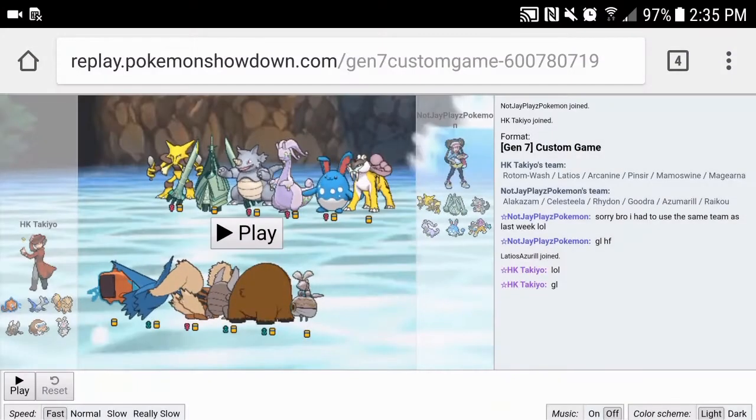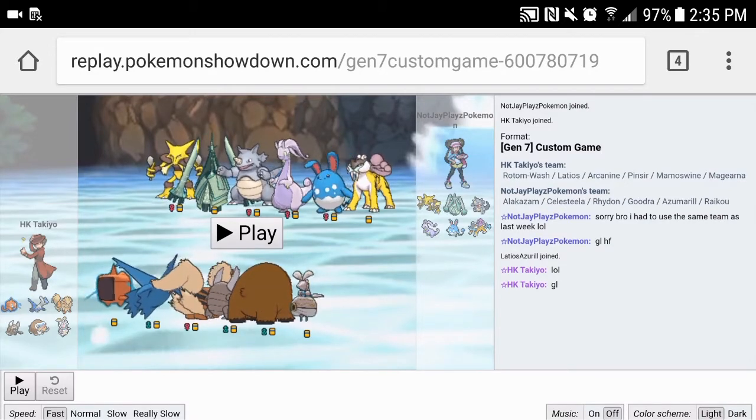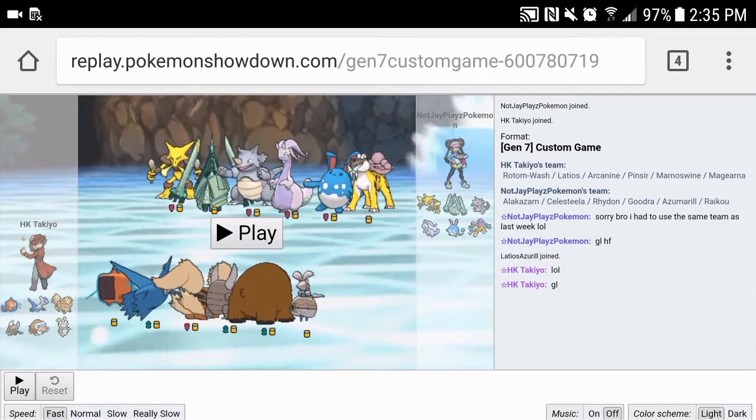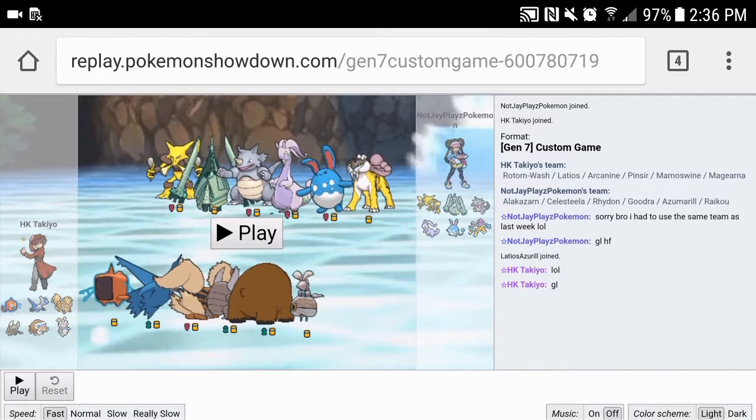Next one we have is Dragon Dance Latios — it's a pretty cool set I came up with. I'm revealing all my sets here because we don't play Tropify again, so it doesn't matter unless we meet in playoffs. Latios has Dragon Dance, Dragon Claw, Sand Headbutt, and Thunderbolt. The only reason Thunderbolt is there is to hit Azumarill and Celesteela, and we're packing the Electrium Z to make that a Gigavolt Havoc. Basically this thing just sets up and beats his entire team. We need to weaken Rhydon a little and Celesteela a bit, but Azu dies off rocks to a T-bolt, which might be a roll.